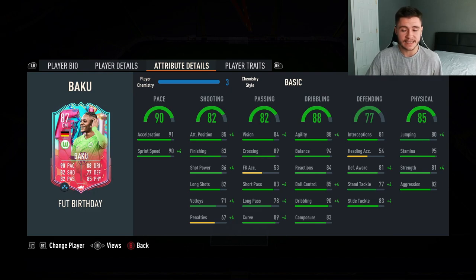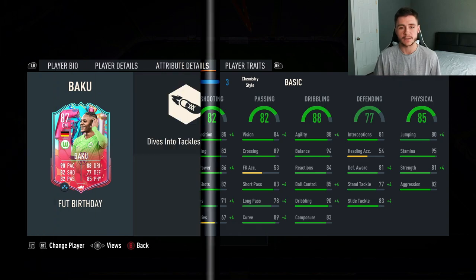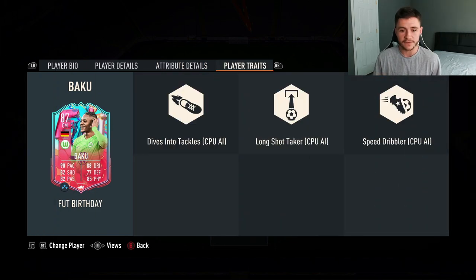77 defending is a pretty decent stat — probably not if you want to play him at right back, but in a more advanced role it's still decent, with 81 interceptions, 81 defensive awareness, 77 stand tackle, and 83 slide tackle. His 85 physical is very solid: 80 jumping, 95 stamina, 81 strength, and 82 aggression. His player traits include dives into tackles, long shot taker, and speed dribbler.